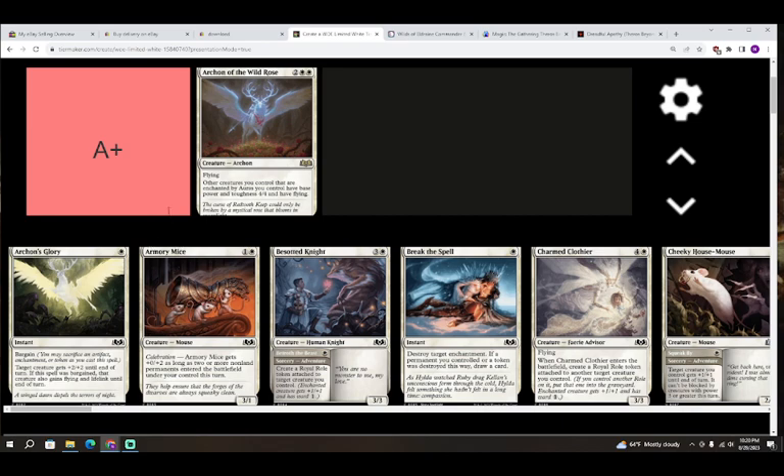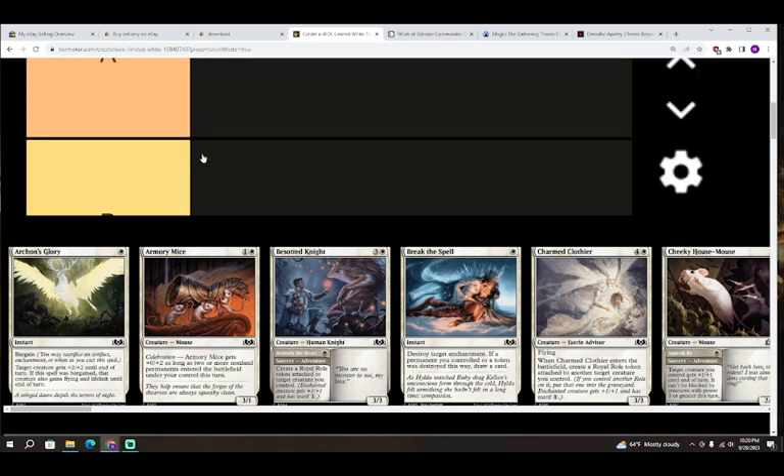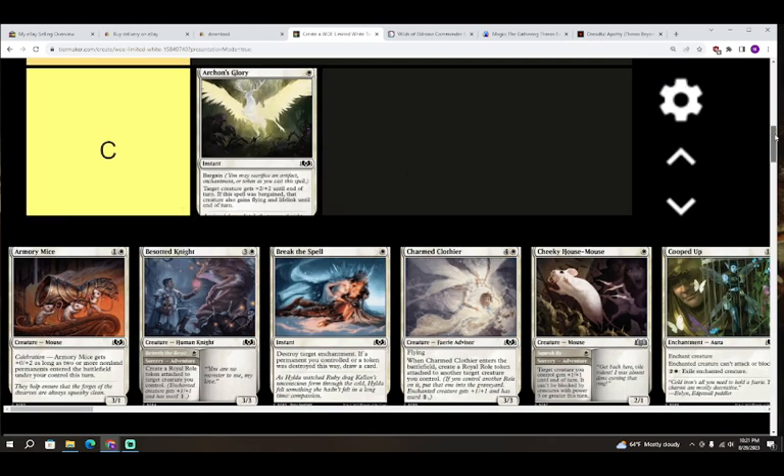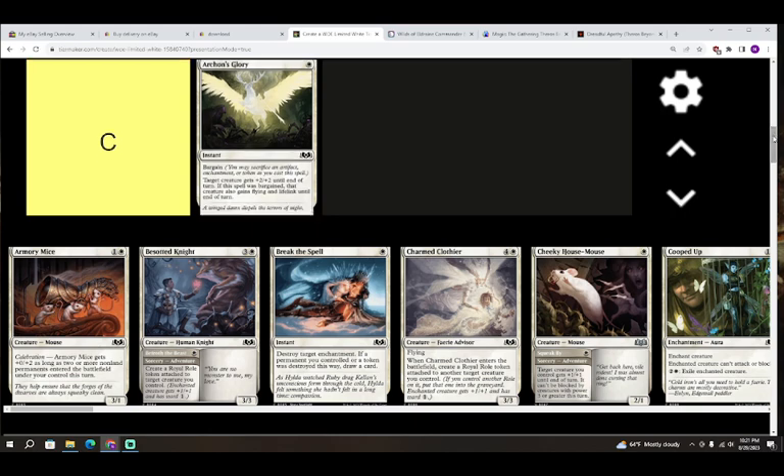Number two is Archon's Glory — one white for an instant with bargain. You can sacrifice an artifact, enchantment, or token to cast the spell. Target creature gets plus two plus two until end of turn; if bargained, that creature also gains flying and lifelink. I think it's going to operate at about a C level. Plus two plus two for one white isn't a lot, and though flying and lifelink when bargained is pretty good, you normally want your combat trick to act as pseudo-removal rather than just getting your damage through.